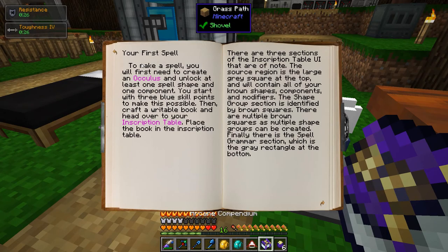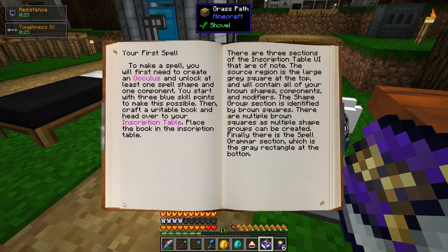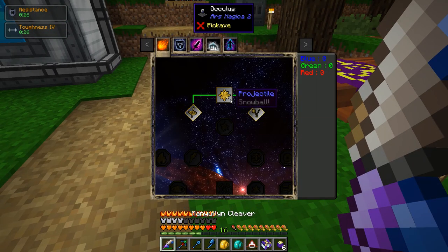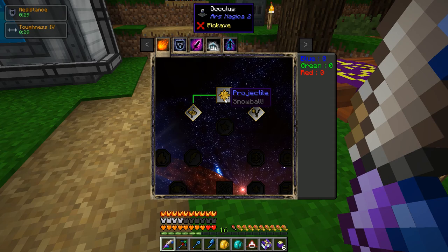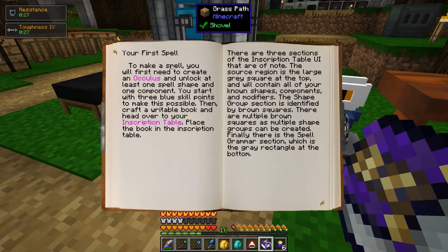For some reason the book seems to neglect to tell you what a component is or what a shape is specifically. Apparently a shape is represented by a square icon and a component is an octagon — or whatever that shape is. So I've got these, but they're not what I need. Apparently I need physical damage. That's ridiculous. This is a terrible book — it's a guide for creating your first spell, and yet it doesn't give you the information you really need to make your first spell.